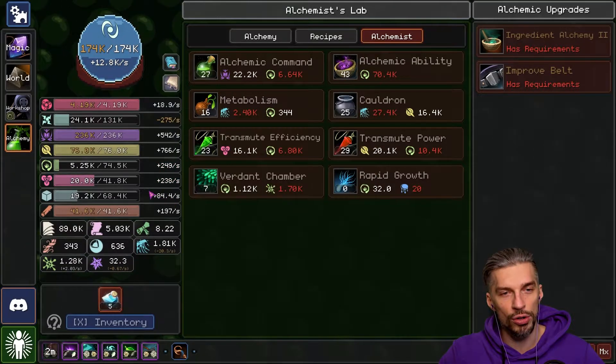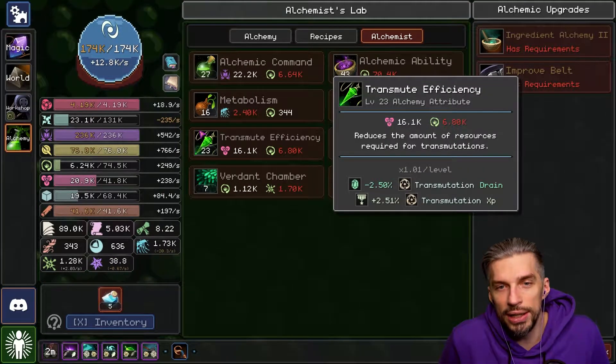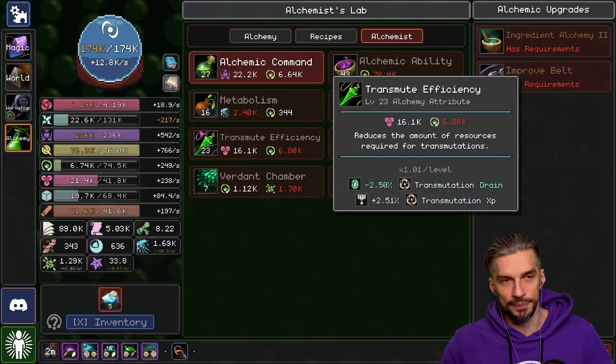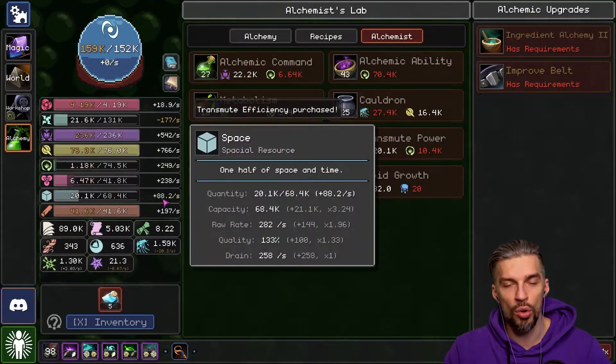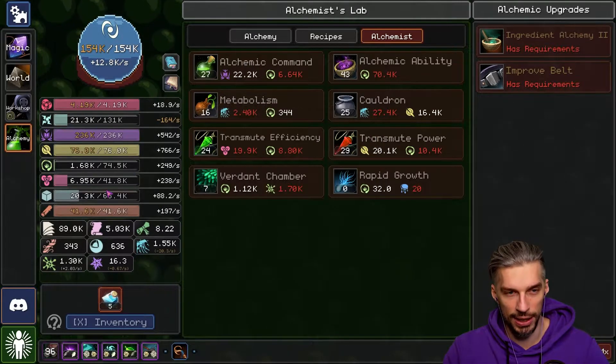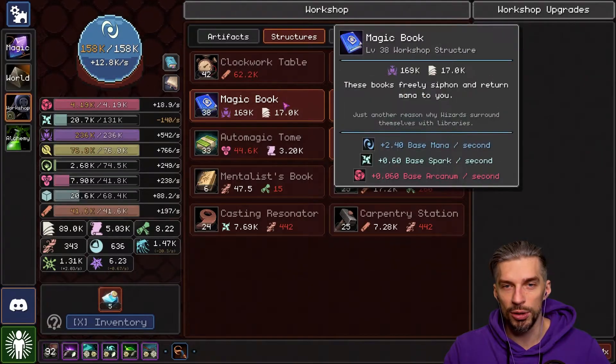Moreover, after we increase the efficiency, our space drain was lowered and other resources as well, so we really need to invest in this one quite a lot. We got another level here — one level gives us four space per second efficiency. In the long term, it will be even better.